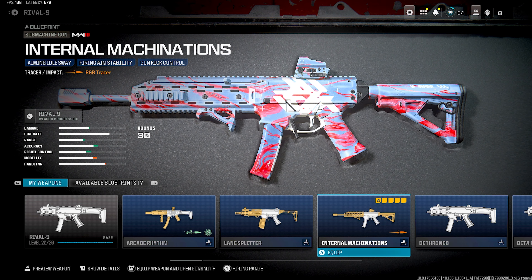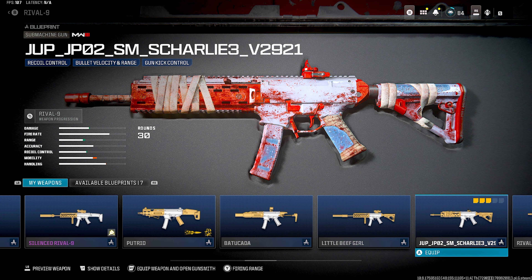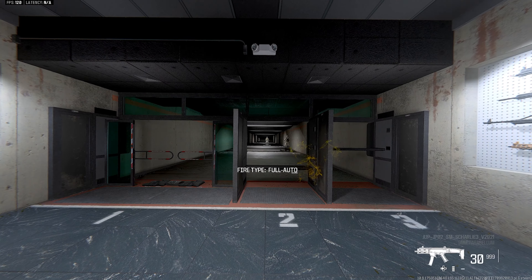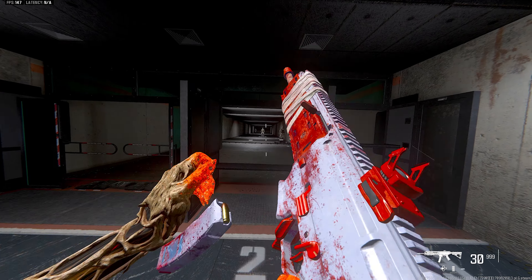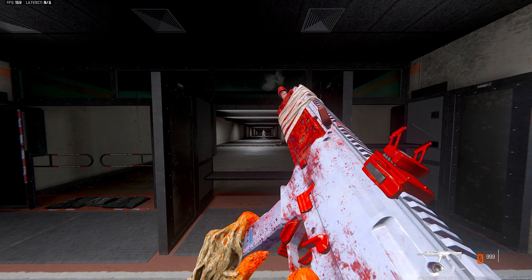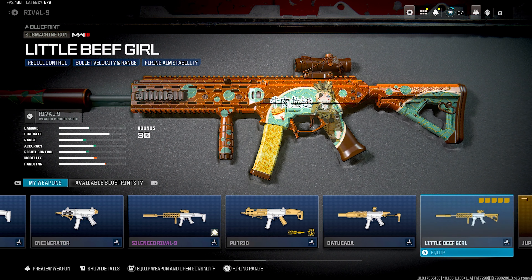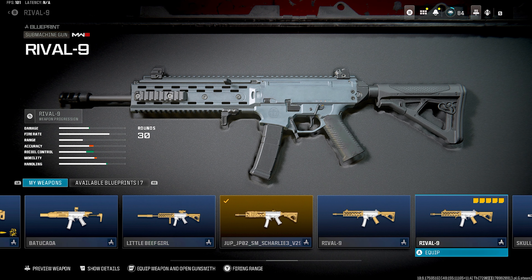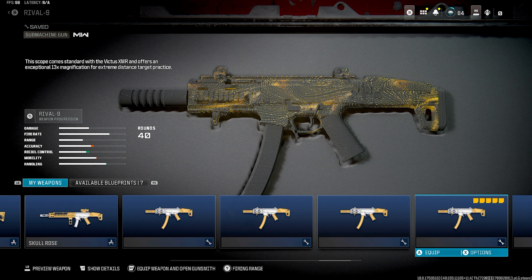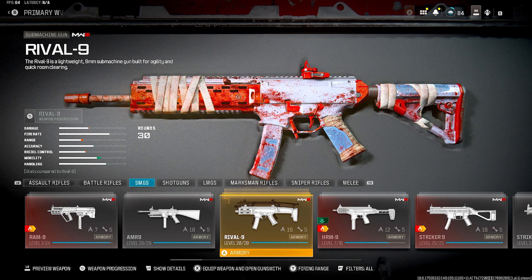Moving on to the Rival-9 — let's see if they have anything new. Yeah, a couple of these are new. This one is unreleased — you can tell because the name is just a bunch of letters and weird characters. If you want to get an unreleased blueprint, it's definitely worth getting since no one else in the world has it yet. You can get it on Xbox, PlayStation, or PC — check out Sector 51 in the description.